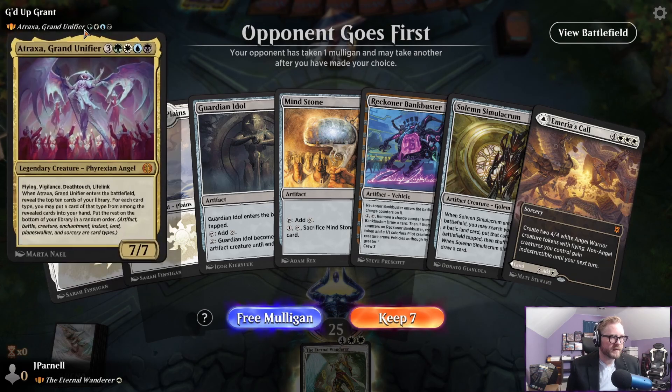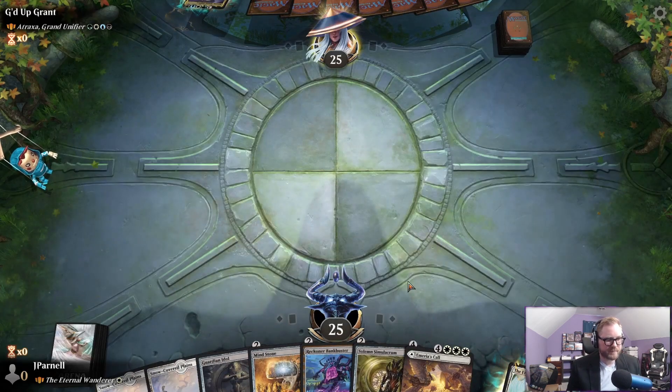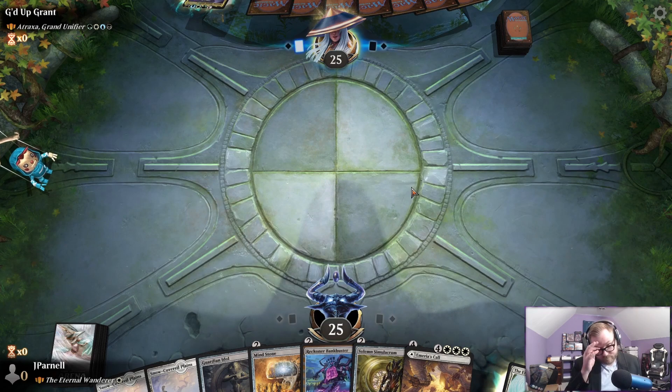On the draw against our old friend Atraxa, Grand Unifier. We'll keep this — we got three lands, a bunch of ramp, and a bit of card draw. Basically all we could want.